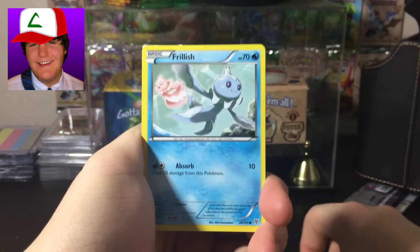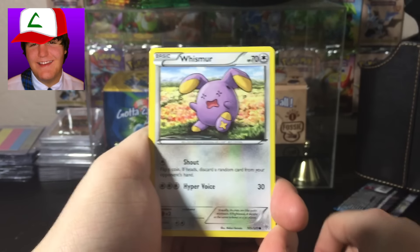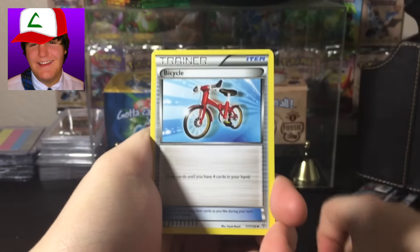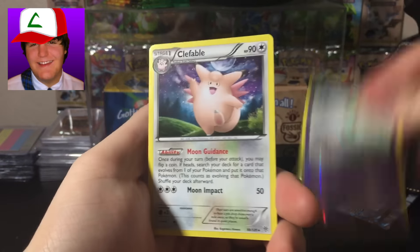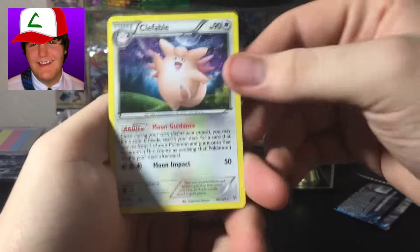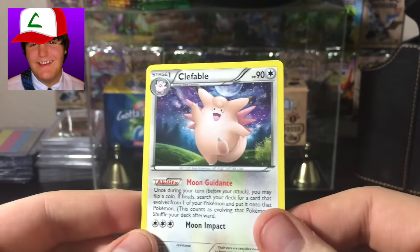So we got a Elegim, a Frillish, a Reolu, a Litwick, a Whismur, a Plasma Frigate, a Bicycle, Maractus, a Curlia Reverse, and a Clefable, which is not a holo, but to be completely honest, I actually really like that art. So tell me, guys, what you think of this art in the comments below.